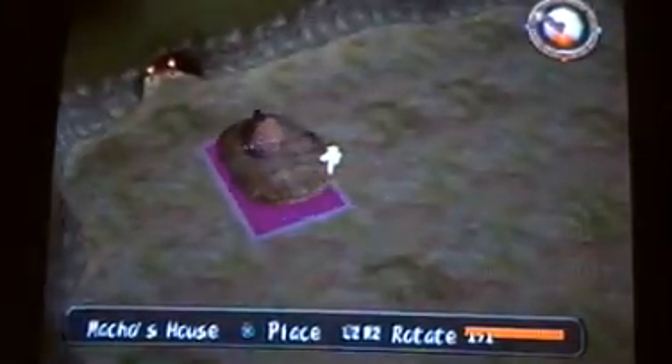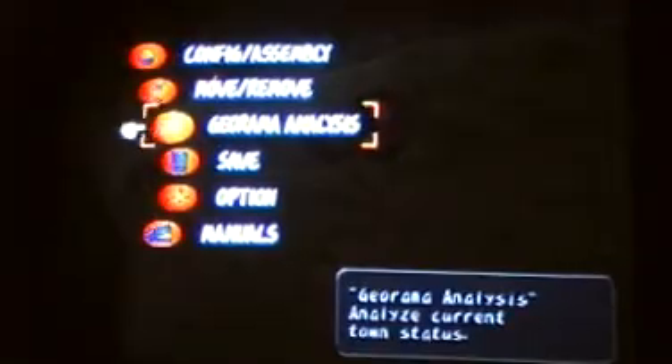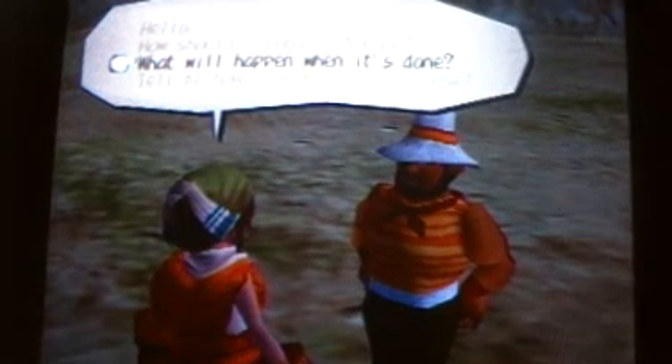I'm going to start with Macho's house. For Macho's request, they like to be somewhere where they like to fight, and the closest place they can fight is in the Divine Beast Cave. So if you put them close to the Divine Beast Cave... well, I guess it doesn't count yet. Now once you set it down, here's Kilmacho. You can talk to them — 'How should I rebuild Nulroon?' will give you their request. 'What will happen when it's done' will tell you what the floor is — spoilers. 'Tell me how to rebuild your house' will tell you what else you need to add on.